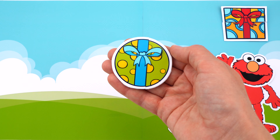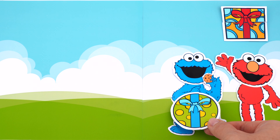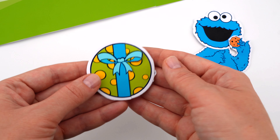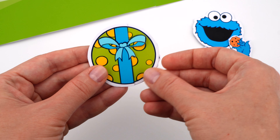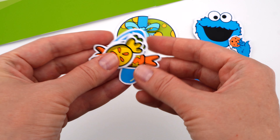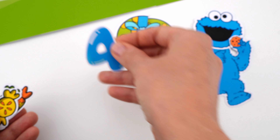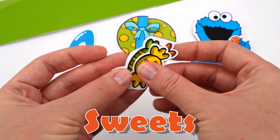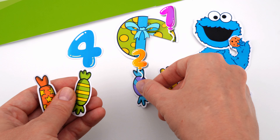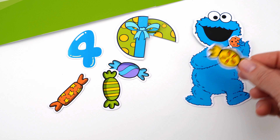What do we have left here? It's a circle. I'll give the circle to Cookie Monster. Let's open our own present. Wow, these look like sweets. What else is here? It's the number four. And some sweets. Let's count them: one, two, three, four sweets. Here you go.